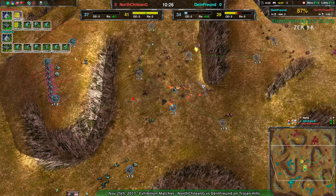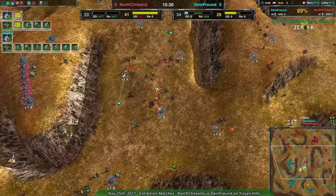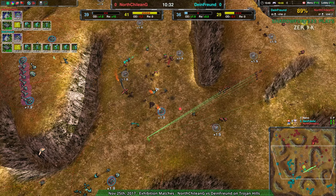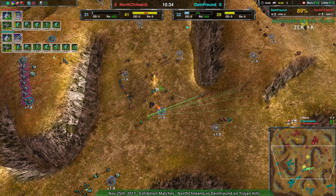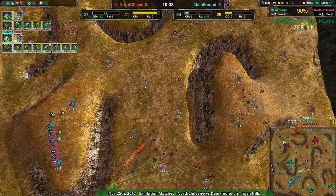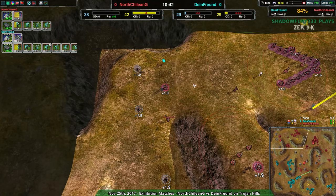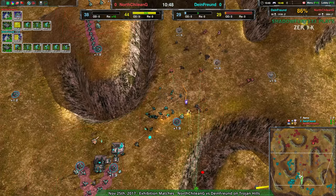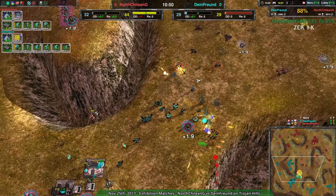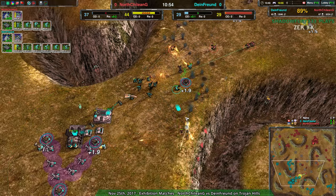North Chilean G maintained that army advantage — that's still the important thing. That army advantage means North Chilean G can maintain what is effectively a contain in the center of the map. While a few metal extractors from their side were lost, it's still not the biggest thing in the world, especially with the Glaive going down. That Glaive could have dealt with a lot more, and even what it did deal with helped Dimefront get closer to economic parity.